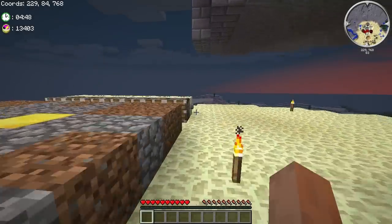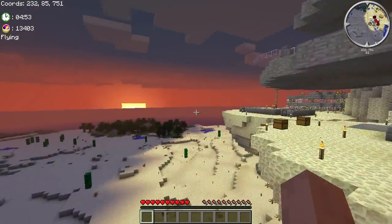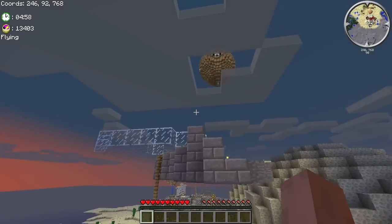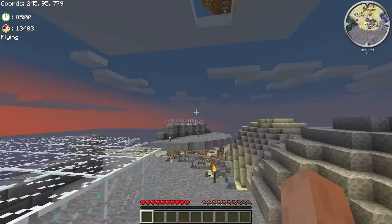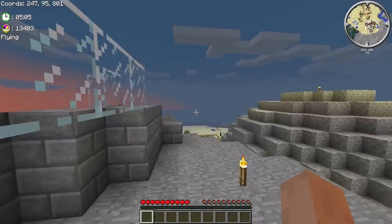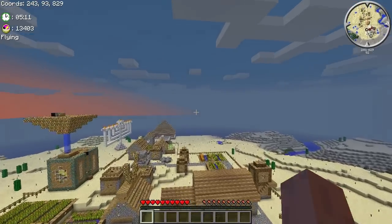Automation is basically what we call RuneCraft's system to activate runes remotely. There are a number of different ways that you can activate runes using automation, and a number of different triggers. For example, the well-known damage sensor, which activates whenever you punch it or hit it with a tool. The redstone sensor, which is how you can use redstone signals to activate runes remotely.